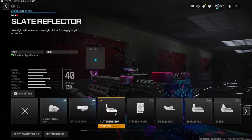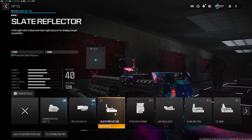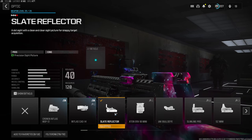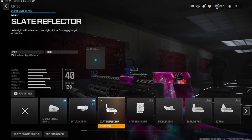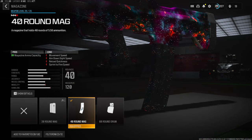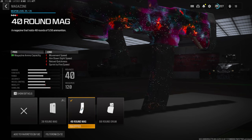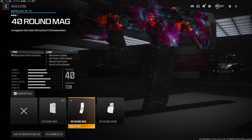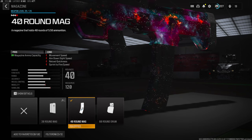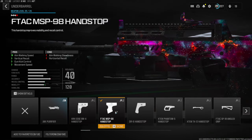Jumping straight into the attachments — this is personal preference but I'm going with the slate reflector. It just overall helps out with not liking iron sights. You can go with iron sights on this gun but I feel like the slate reflector is just a lot more clear, and again this is personal preference. You can go with the default mag — I believe it is 30 rounds — but I am pub stomping and 40 rounds is really good for me, so I'm using the 40 round mag. You do lose out on movement speed, aim down sight speed, reload quickness, and sprint to fire speed.